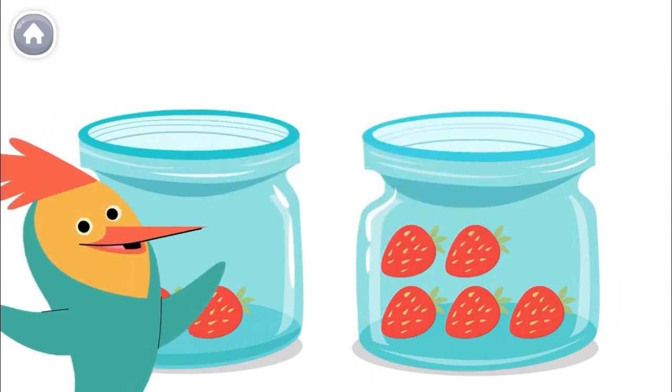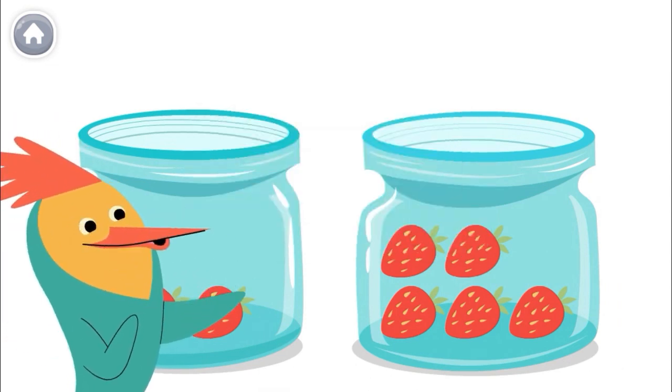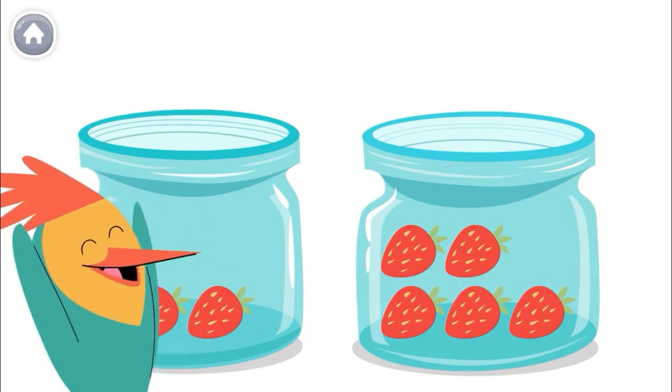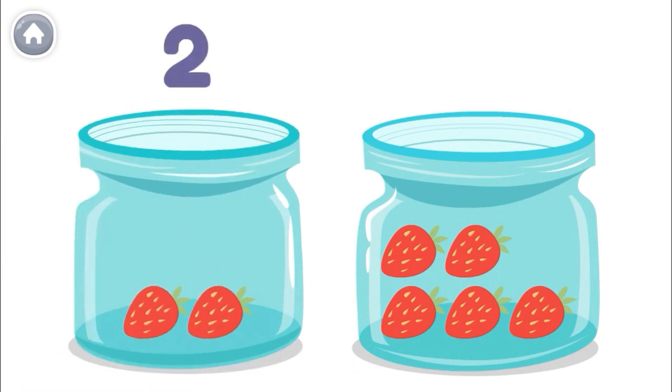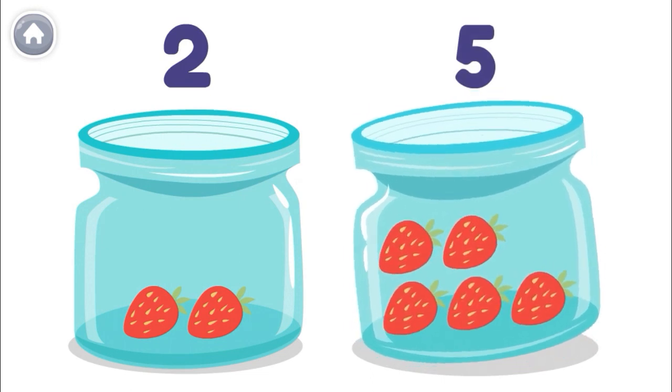Ollo wants to eat more strawberries. Which jar has more? Let's count and see! This one has one, two strawberries. This one has one, two, three, four, five strawberries. So this one has more! Ollo should eat from this jar.